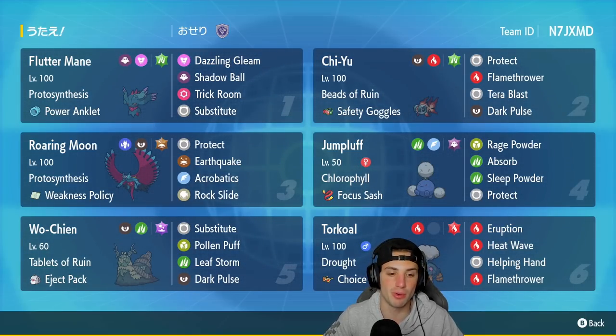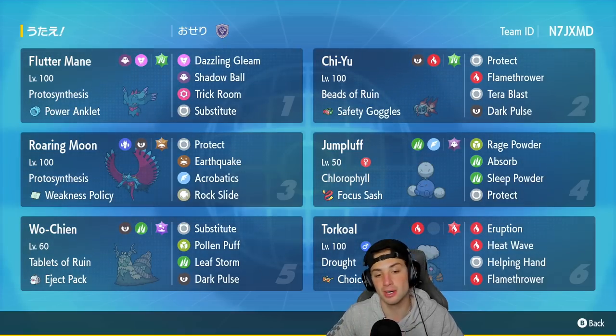Wo-Chien is our fifth Pokémon — our lone Legends of Ruin Pokémon. It has Tablets of Ruin and the Eject Pack, so it can use Leaf Storm and then dip out of battle. It also has Substitute, Pollen Puff, and Dark Pulse.